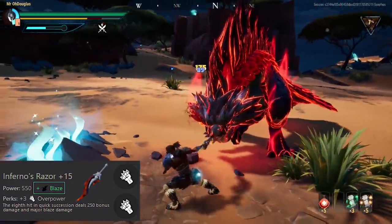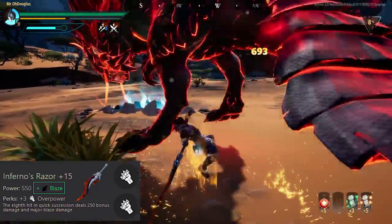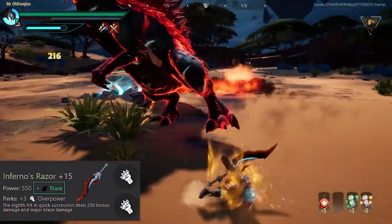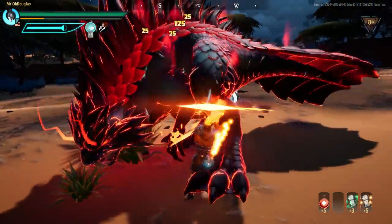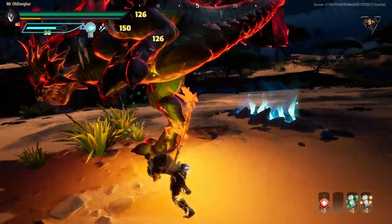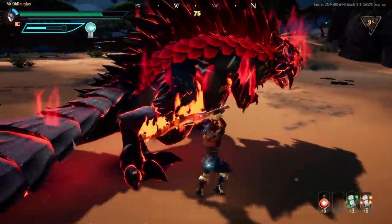The third main reason Hellion weapons are great is the unique equip: the eighth hit in quick succession deals 100 bonus damage and major blaze damage. Different Hellion weapon types have different proc timings — for example, the hammer takes fewer hits to trigger the effect than chain blades would.